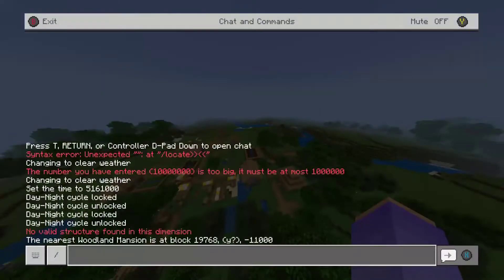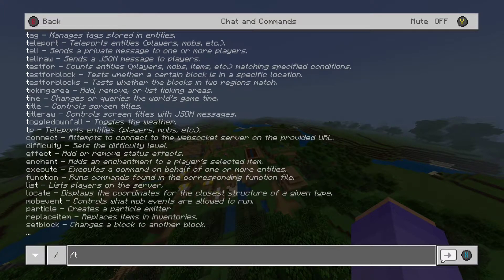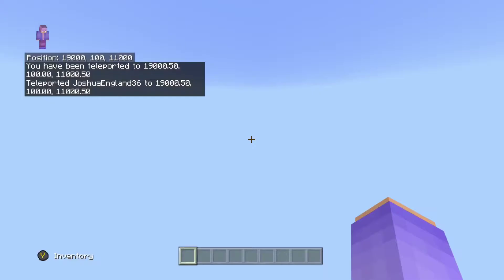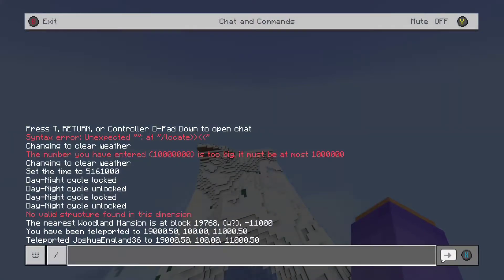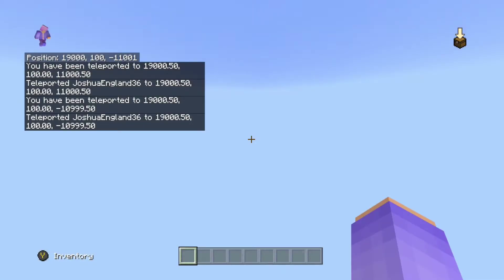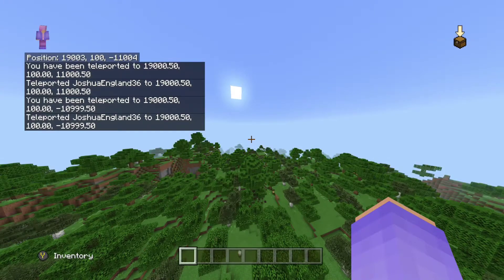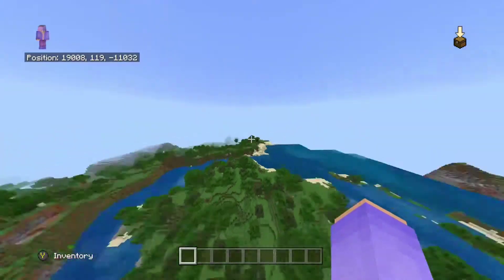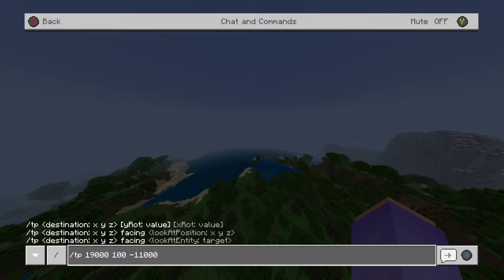What you'd probably want to do is take a picture of that coordinate, and like we went over in the previous tutorial, we're going to do slash teleport - slash tp - and literally copy those numbers down. It was about 19,700 and minus 11,000. I'll put the minus in and also a Y value of around 700, and there it is - that's the closest woodland mansion.